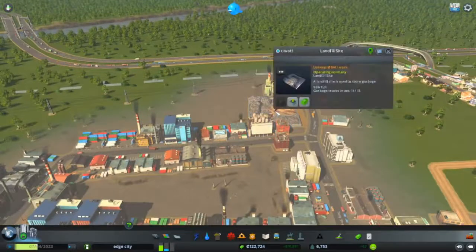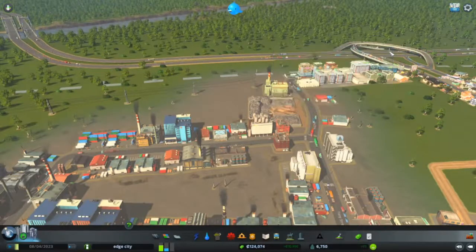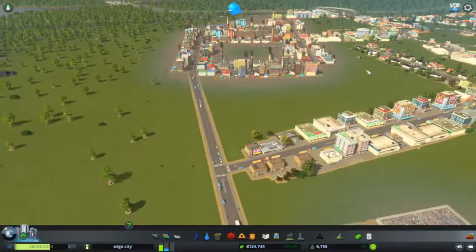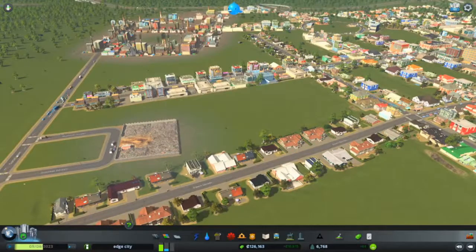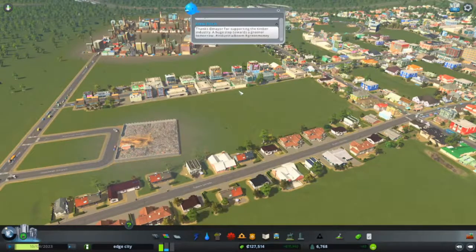Let me see how full this landfill is — 96%. We're gonna need a new landfill site soon. And how about the other one? This one right here is 44% full. Because the thing is, when you want to move a landfill site you have to clear it out first so that it's empty.